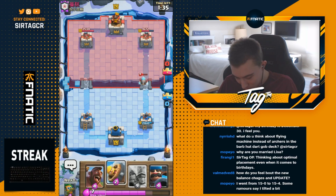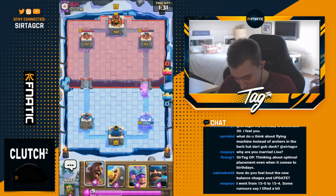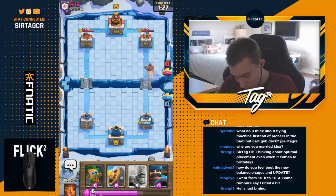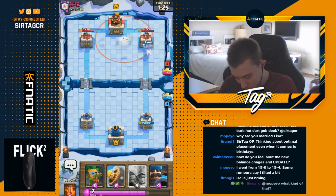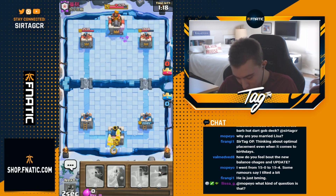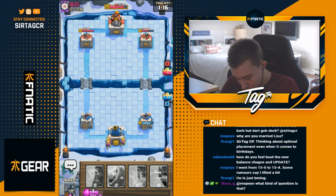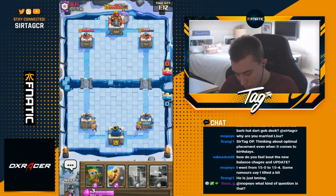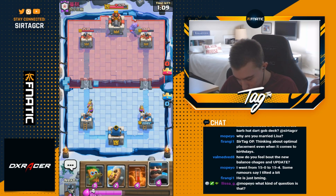It's interesting to see people are running ice golem boulder graveyard like it was a long time ago - that used to be meta. I end up going in for the hog. If he natos this to king then he can't nato the three musketeers, so we'll see. I still get a hit so I'm okay with it. I go and split my three muskies - he's probably going to bowler in the lane of the two, but he bowlers in the lane of the one to minimize the damage.